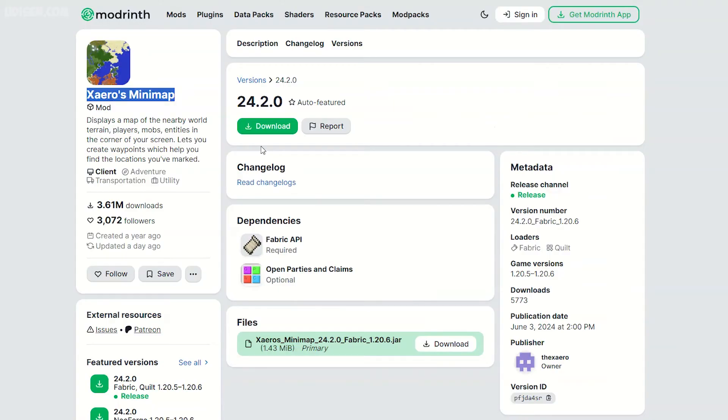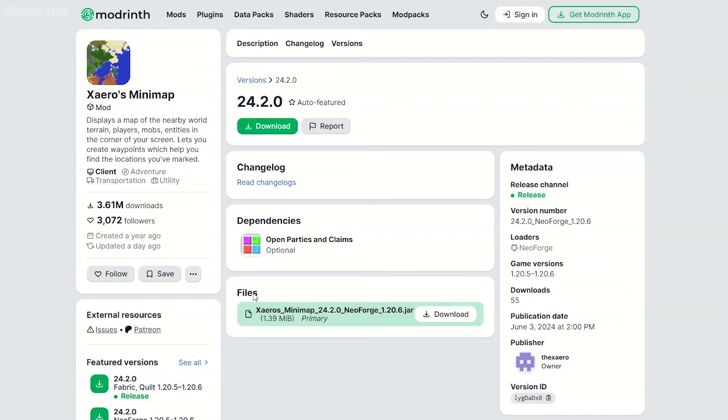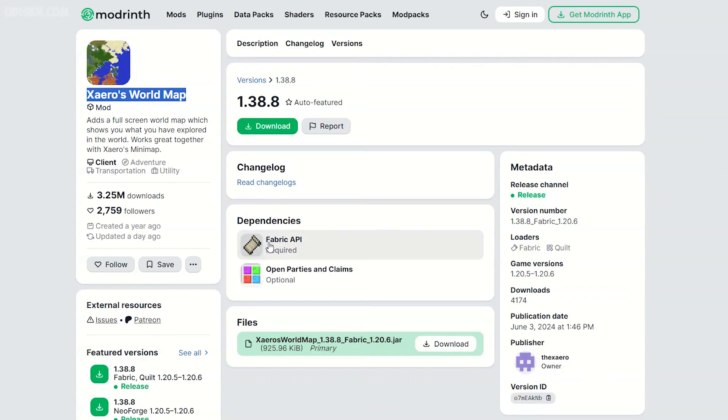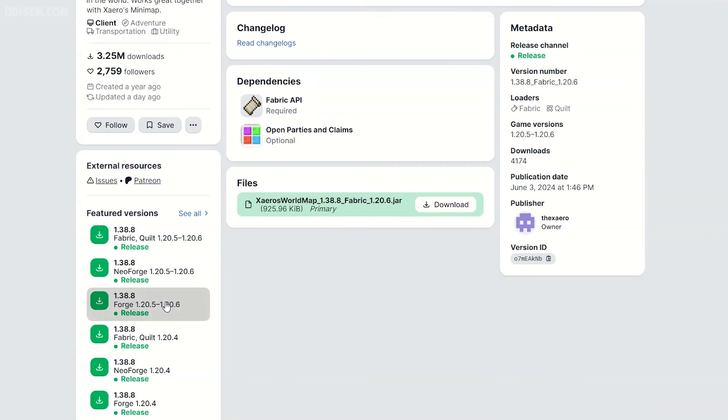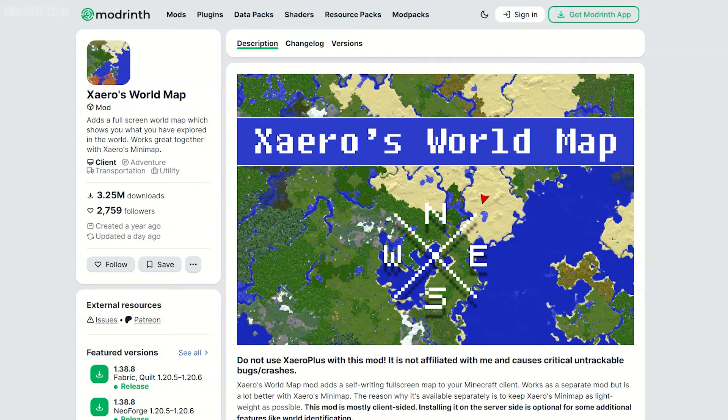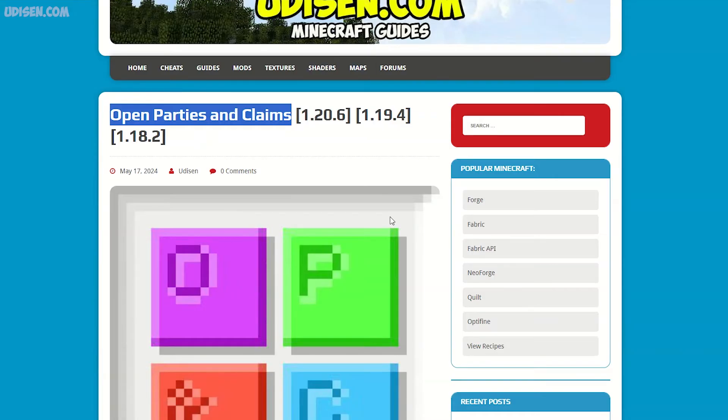Also, every file has a requirement file. So when you download Xaero map, for example for Fabric, it requires Fabric API. For Xaero world map, it also requires Fabric API, and no other requirements. Anyway, install as usual mods. I have a lot of tutorials about that on udison.com site.